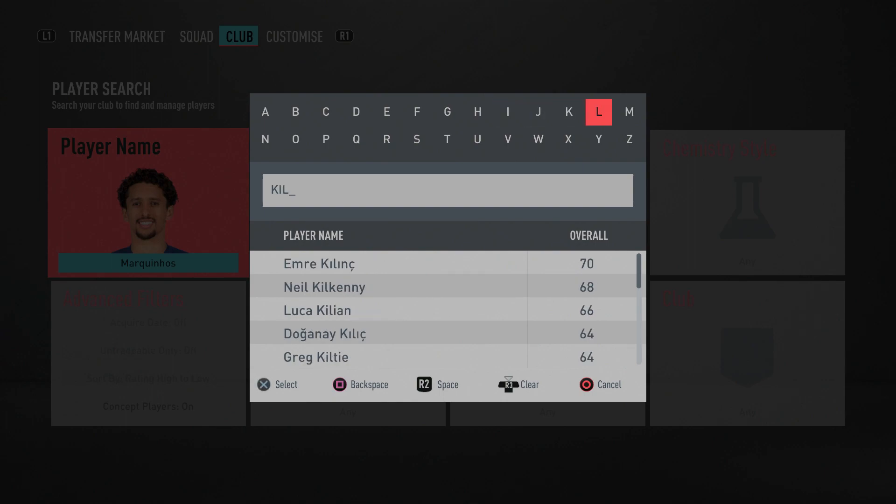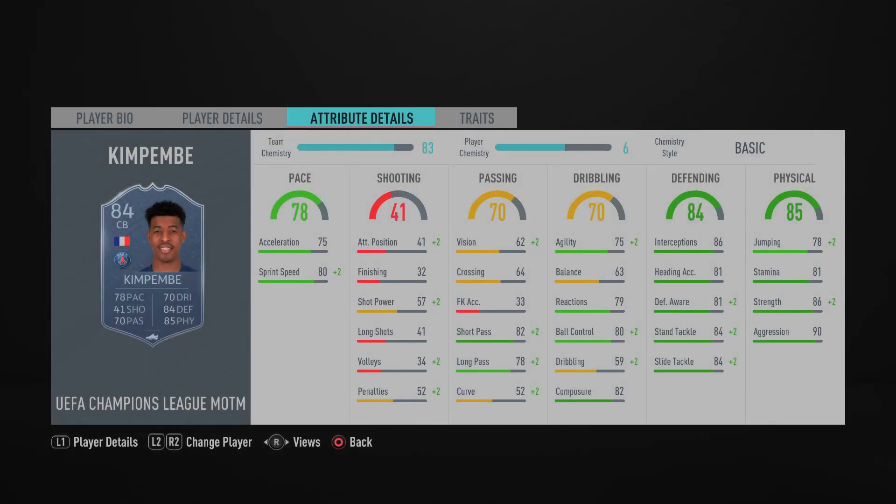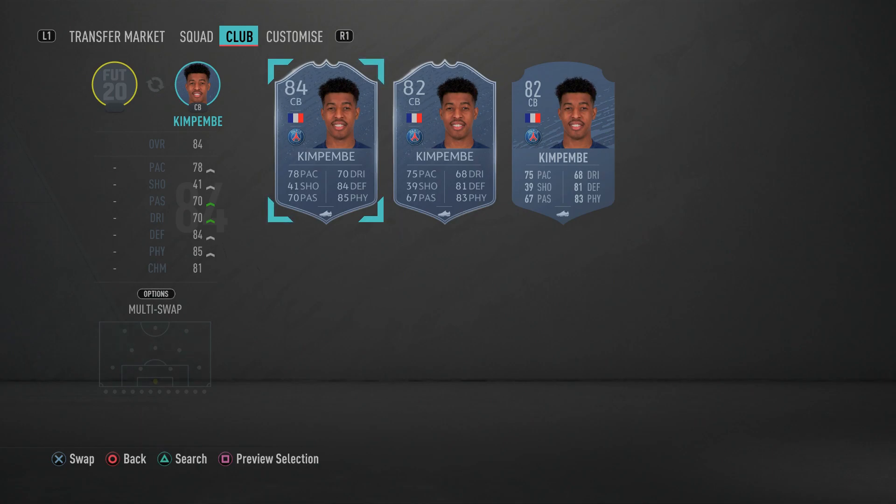In the left center back position, providing a strong link to Marquinhos, we have Presnel Kimpembe's Man of the Match card. He's got pace too — 80 sprint speed and 75 acceleration — giving you two pacey center backs. For a 200k team you really can't complain. Defensively: 84 slide tackle, 84 standing tackle, 81 defensive awareness, and 86 strength. His defending stats feel a lot better in-game — he's just a tank. This card is ridiculous, make sure you pick it up.